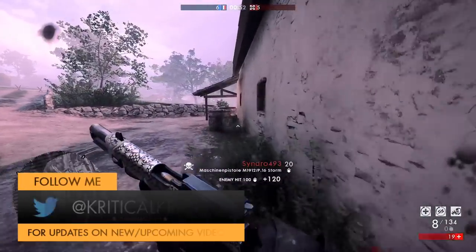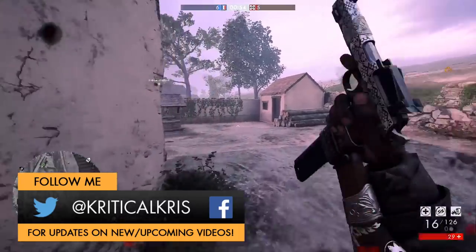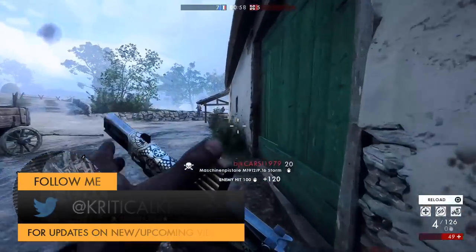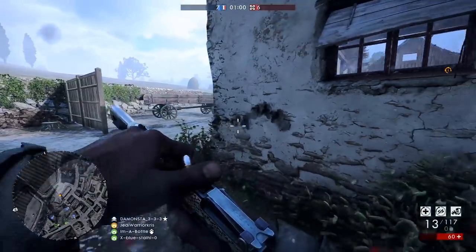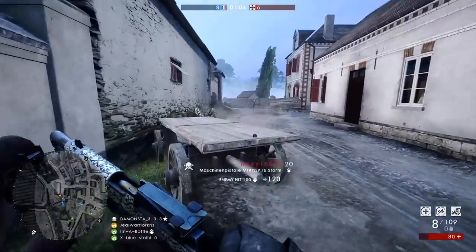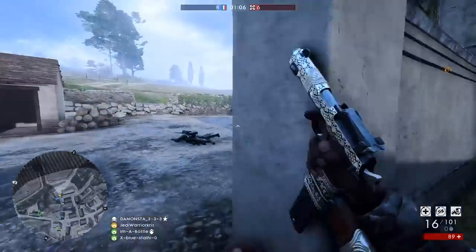Hey, how's it going guys? Chris here, going over another one of those guns in Battlefield 1. And today we're going to be checking out an Assault-class weapon from the Turning Tides DLC, the rapid-firing machine pistol M1912 P16, a ridiculously deadly machine pistol that you really wouldn't want to be up against in a one-on-one duel.